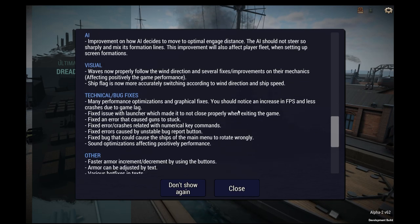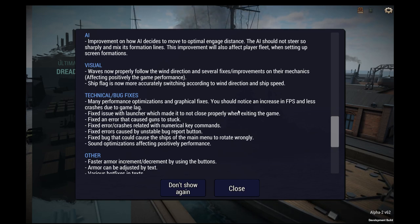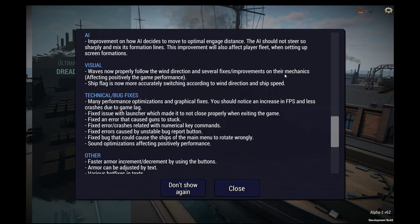Improvement on how AI decides to move to optimal engage distance — the AI should not steer so sharply and mix its formation lines. The improvement will also affect player fleet when setting up screen formation. Waves now properly follow the wind direction — that's a neat touch. Several fixes and improvements on their mechanics, affecting positively the game performance. Ship flag is now more accurately switching according to wind direction and ship speed — nice touch. Many performance optimizations and graphical fixes.